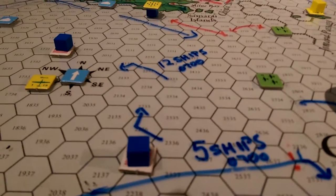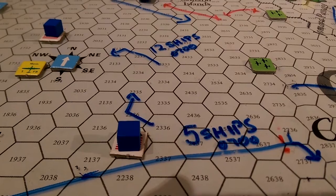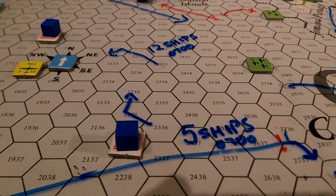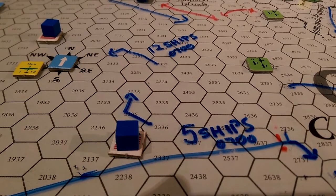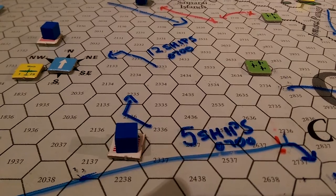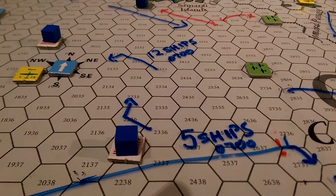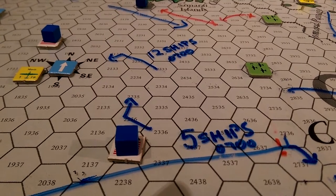Let's focus on the end of the 0900 turn. The two blue blocks with the American flags underneath them represent the estimated last known positions or exact positions of the U.S. Navy fleets or task forces that you, as the Japanese, are trying to track. That Mavis over on the left there near the compass rose is staying in touch with what ostensibly is Task Force 1, so doing an okay job keeping track.